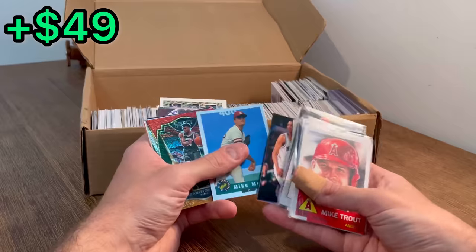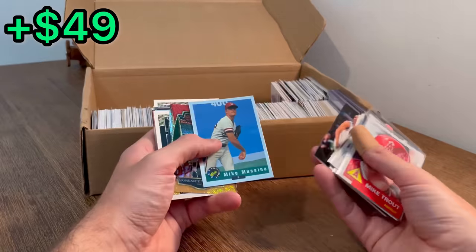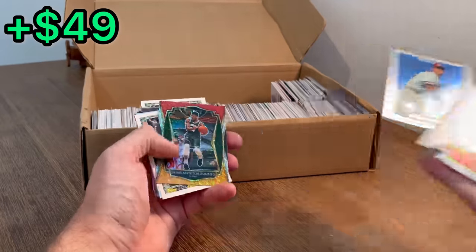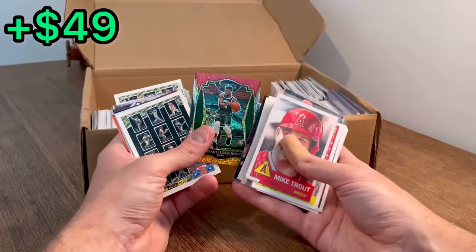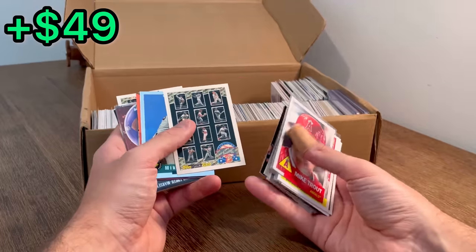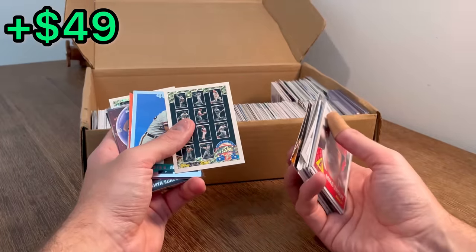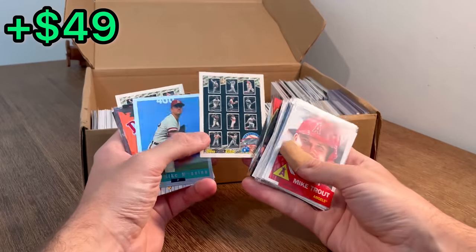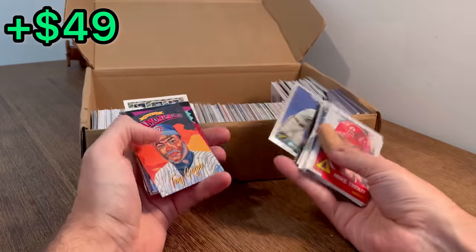Anfernee Hardaway rookie cards. Mike Nucena — that's a cool foil. Mike Nucena — let's do that as the next Easter egg. Giannis, orange and red shimmer. Are these worth anything? The Topps Black Gold. Winner B. I don't exactly know if they're worth much, but kind of cool. Mike Nucena again.